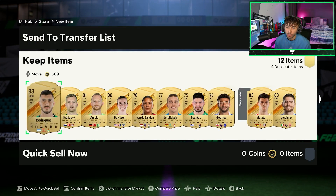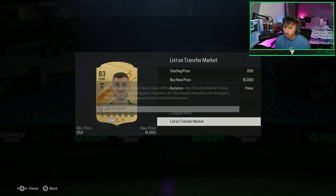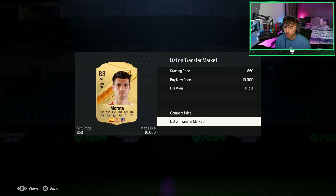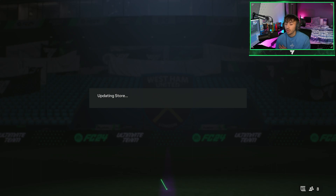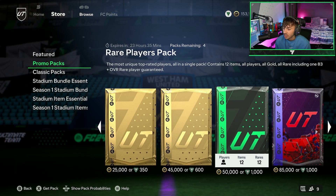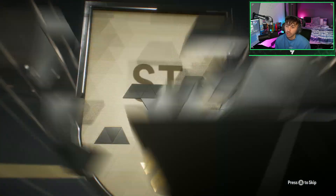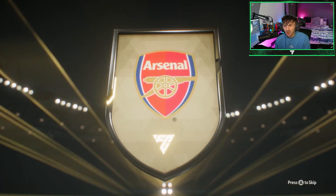Really hoping we can hit a card that's worth something — one of the new Trailblazers would be really nice. I'll quick sell most of this and list the 83-rated cards, though they probably won't sell. If you guys are opening packs or Fut Champs rewards and you pack anything decent, please let me know in the comments below — I'd be very interested to see what you get.